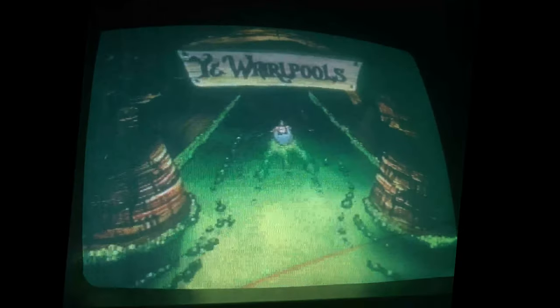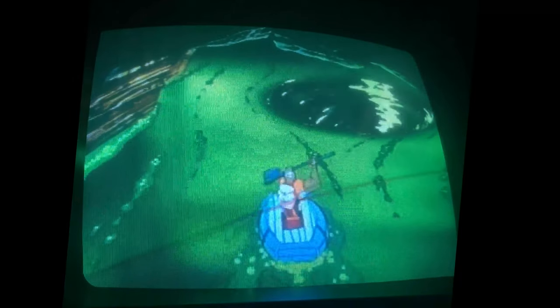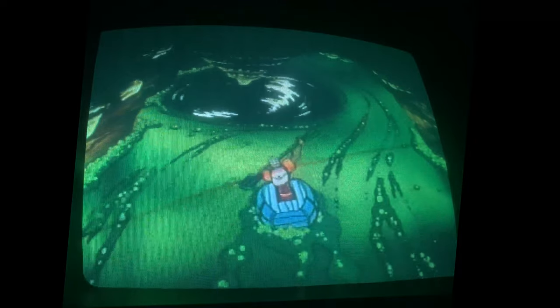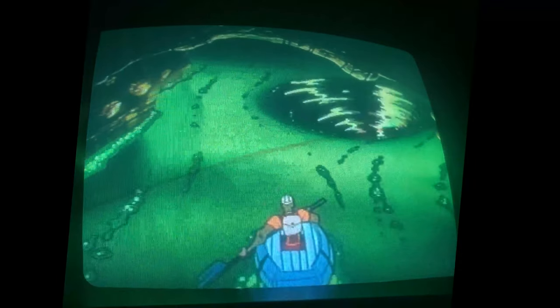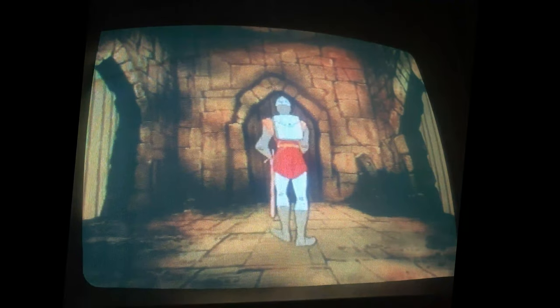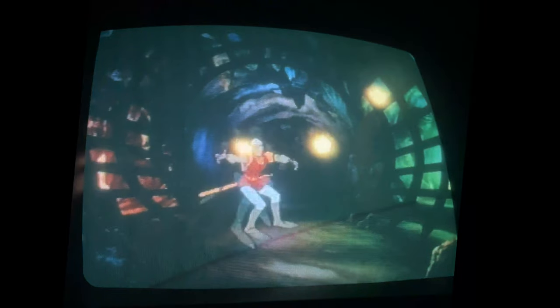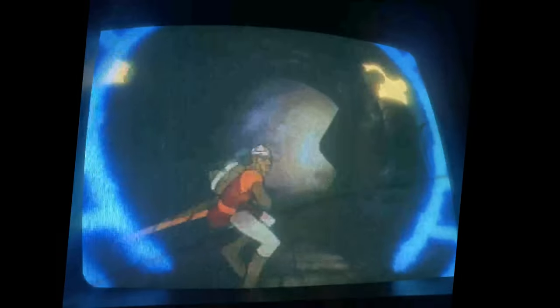Now we're getting into the whirlpools. Right when he lifts up his oars is when you move. The earlier versions, the timing is not as relentless and strict, so you have a little bit of leeway. You're going to go right here, right when you see that chain. This is going to be two rights — you'll hear that first ding and then the door will flash. Another right. This is going to be up, and then when the door is open, push up again. When the lava is all the way down, go left.